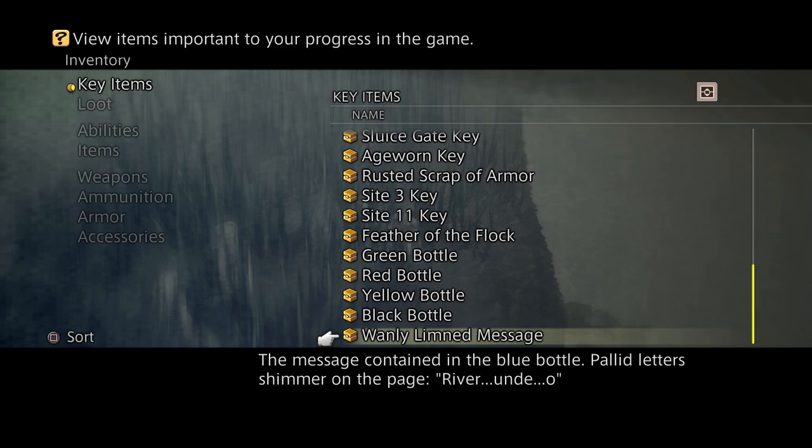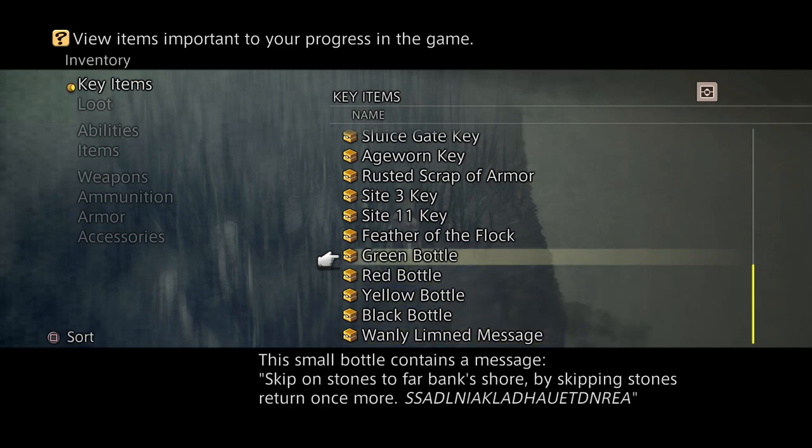We're going to go ahead and select the next bottle now, which is the green. So this puzzle involves skipping. We're going to basically skip letters as we read - at the moment it's gobbledygook: S-S-A-D-L-N, etc. We're going to read from left to right but only read every other letter - S, A, L, I, K, A and so on. But then when we reach the end, we skip every other letter reading right to left. When you do that, you get 'Salika Hut near Deadlands.'